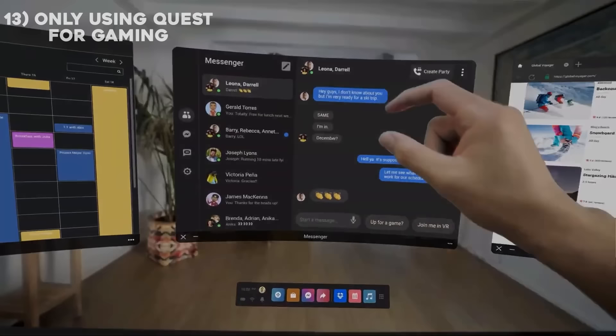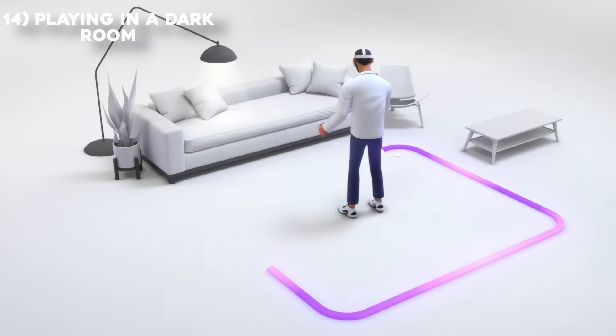I have a pretty dark room, and one day I booted up my Quest only to find the tracking was completely off. A lot of beginners make the mistake of using their Quest in a dark room, so make sure you turn on every light you have.